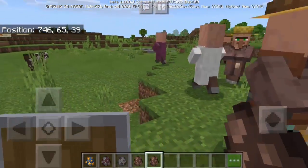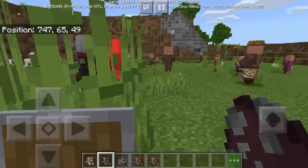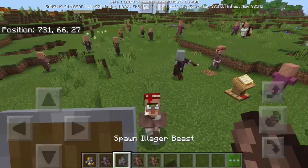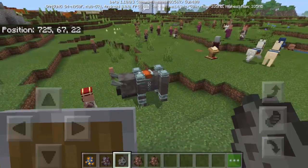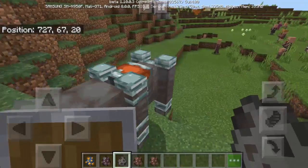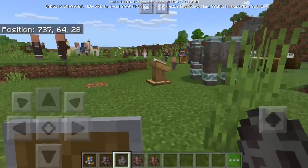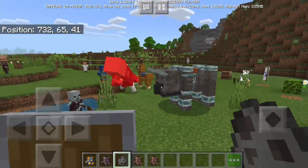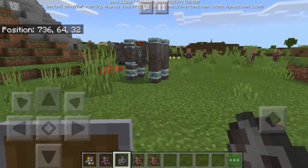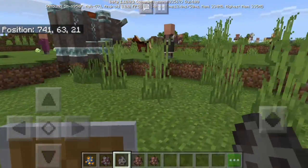Let's spawn the pillager — of course it attacks the villagers right away. Then let's spawn the illager beast: it attacks villagers in just one hit! The illager beast's legs don't seem to animate and its mouth doesn't open, but we're still in beta so they need to fix this. It's still very promising.